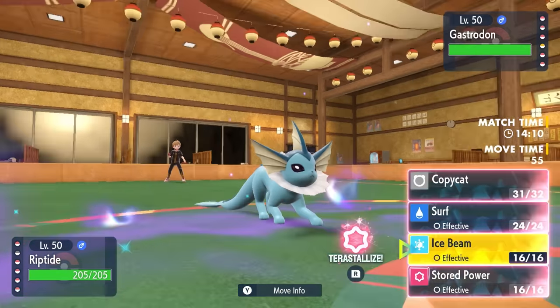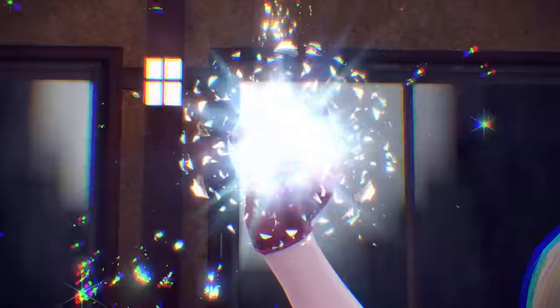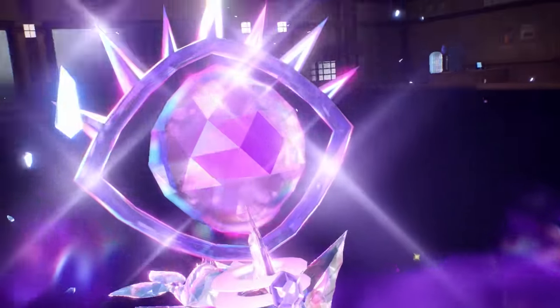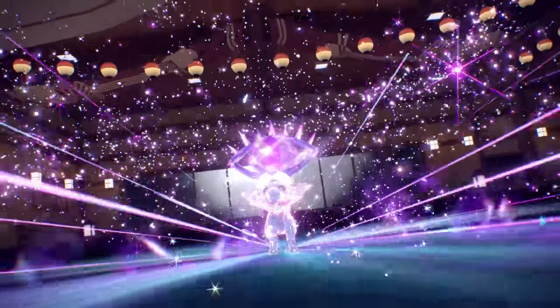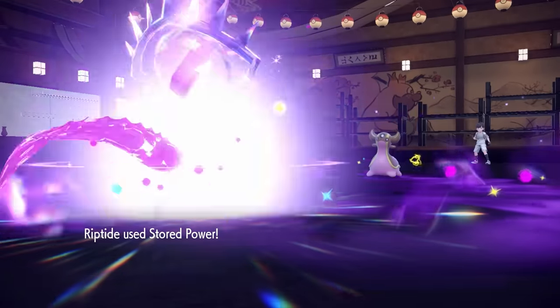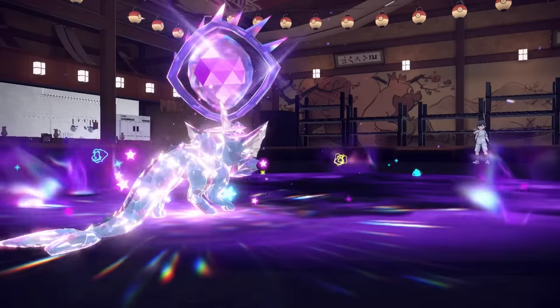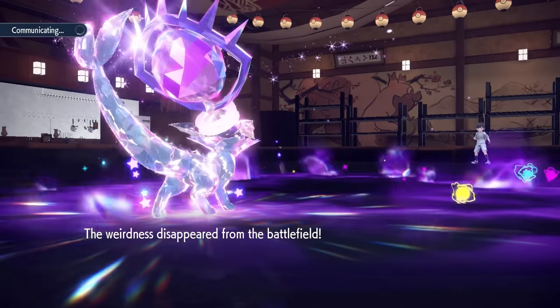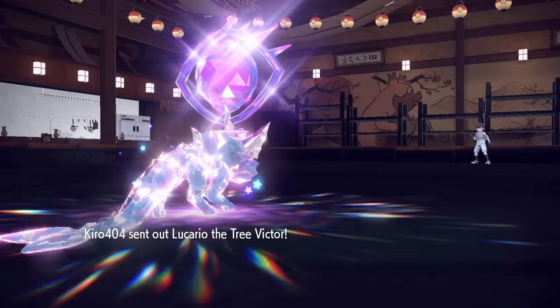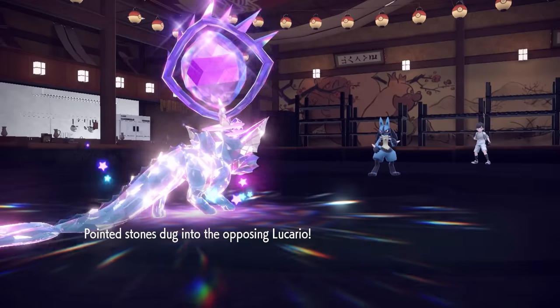I have one turn left of the Psychic Terrain, which is important — while I wouldn't have much to hit Gastrodon with as an ordinary Vaporeon, I am in fact not your everyday Vaporeon. I bust out the Terra Psychic, which adds a Terra stat boost to my Stored Power that is already looking pretty powerful with all my stat boosts. Stored Power, boosted by Psychic Terrain, easily knocks out a Gastrodon that was more than likely max specially defensive — absolutely deleted. The Psychic Terrain goes away, which now allows priority moves and removes the Terrain boost.